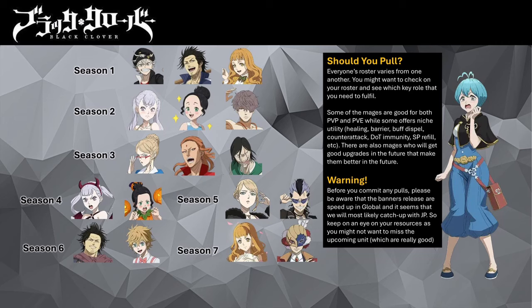The banner pool includes the following mages. From Season 1, we have Clover Academy Asta, Clover Academy Yami, and Clover Academy Mimosa. From Season 2, we have Swimsuit Noelle, Swimsuit Charmy and Swimsuit Ghosh. From Season 3, we have Clover Academy Charlotte, Clover Academy Fuego Leon, and Clover Academy Jack.